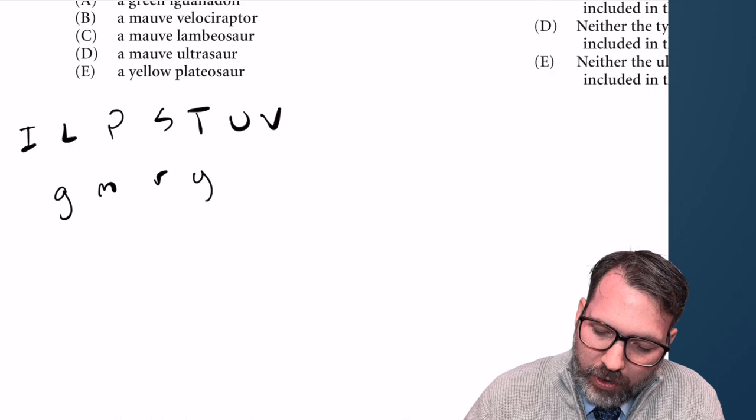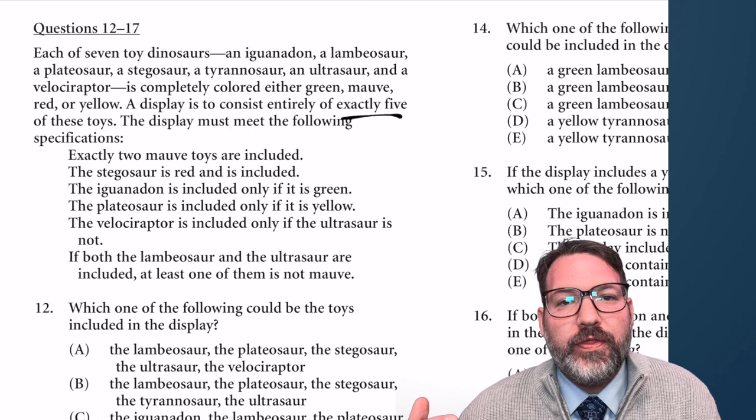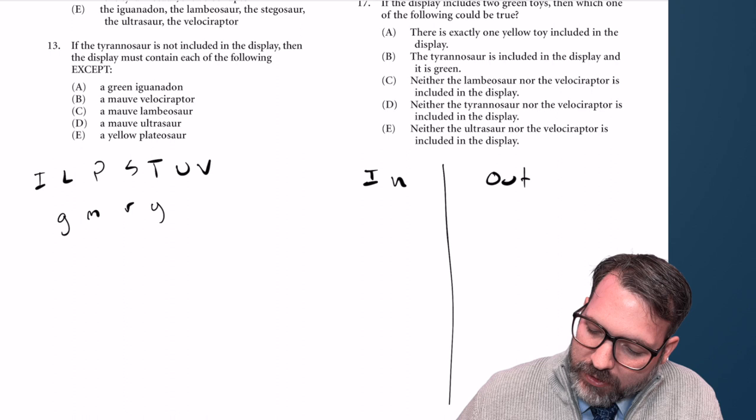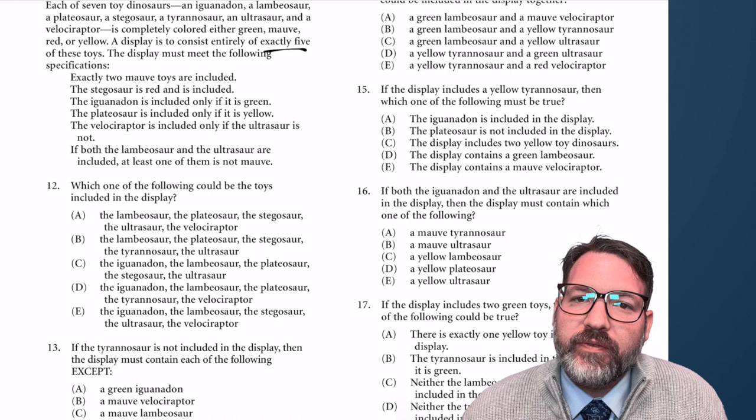A display is to consist entirely of exactly five of these toys, so you're either displayed or you're not. That's where the in-and-out part is coming from, and the colored part is the two-dimensionality. We're tracking both the color of these dinosaurs and whether they're in the display. I'm going to set this up as a classic in-and-out game with five spaces on the inside and two on the outside. That is nice — in-and-out games don't always give us an exact number.